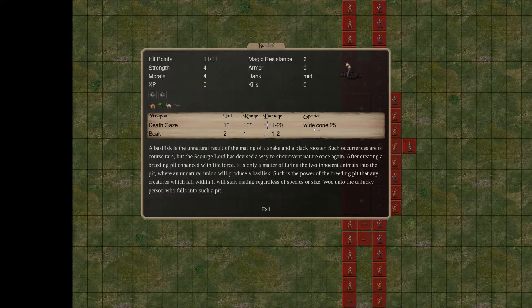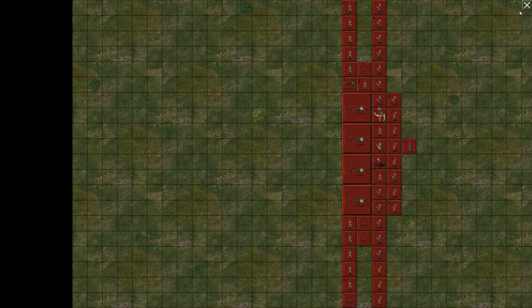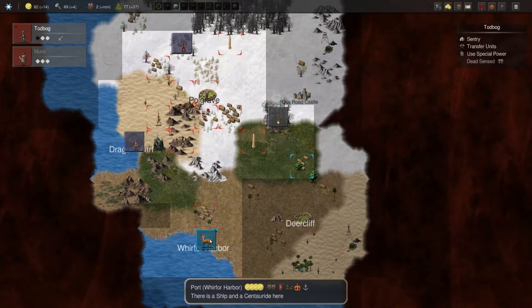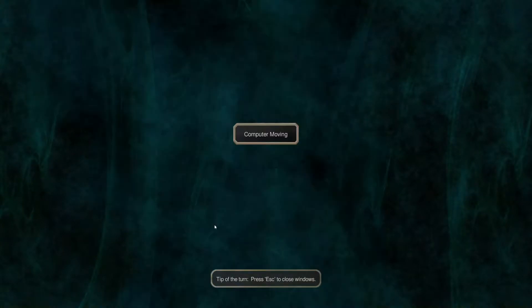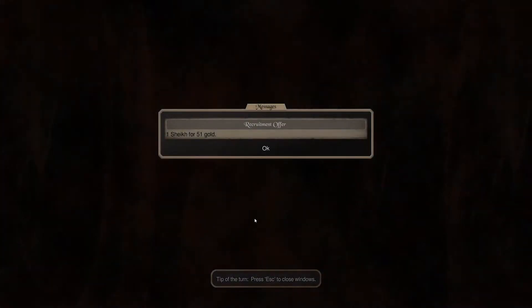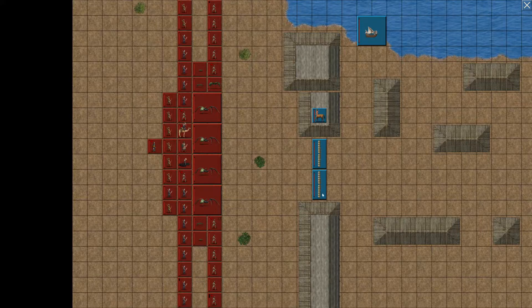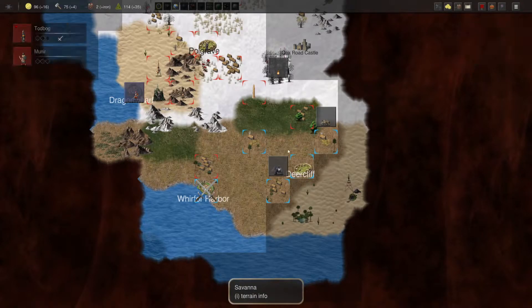Except that it's going to kill everything in my army, isn't it? I'll have to leave that somewhere where we can defend something. Maybe we come down and take White Harbor — or Wurfur Harbor. You're not going to attack me, so we can take Deercliff from you. Let's go straight to the harbor. I shouldn't have brought the Basilisk with me, especially since there's a boat. This is going to be bad.